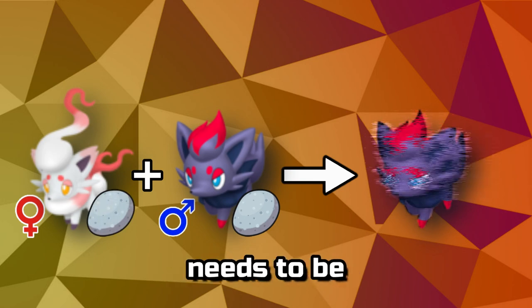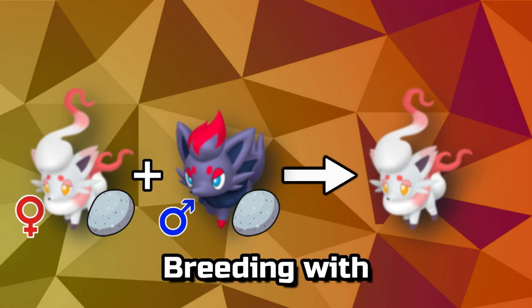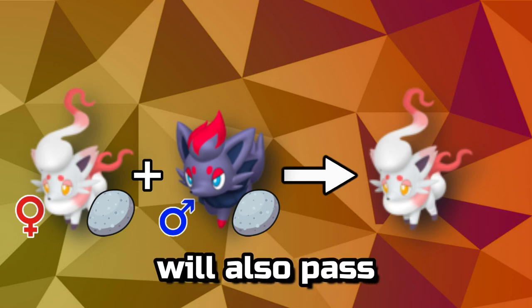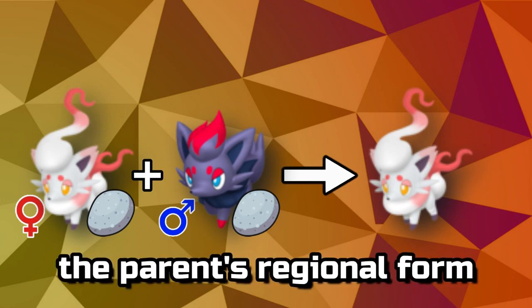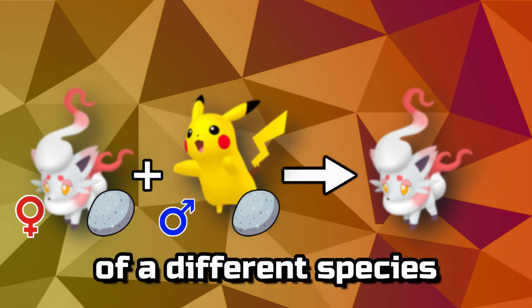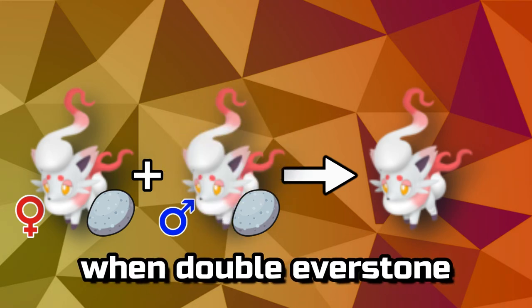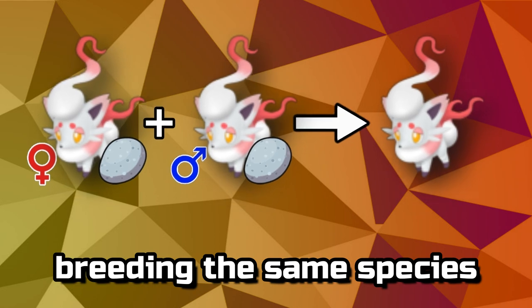An Everstone needs to be on the form parent to pass it on. Breeding with double Everstones will also pass the parent's regional form when breeding with either Ditto or an egg group Pokémon of a different species. It gets slightly more complex when double Everstone breeding the same species.